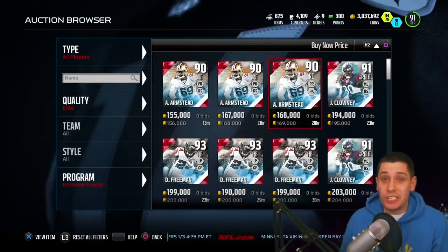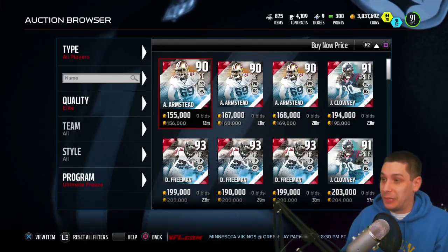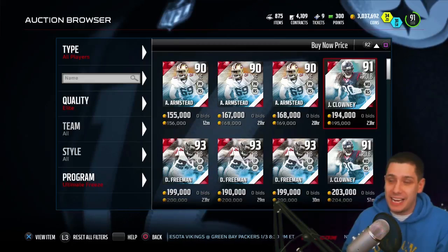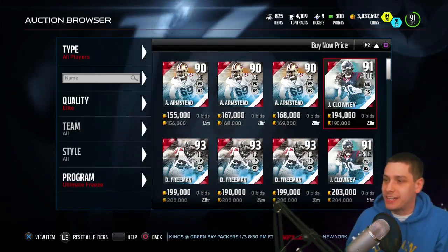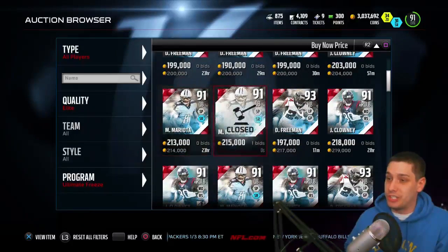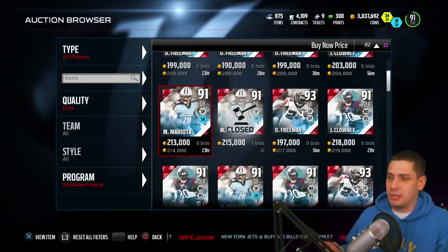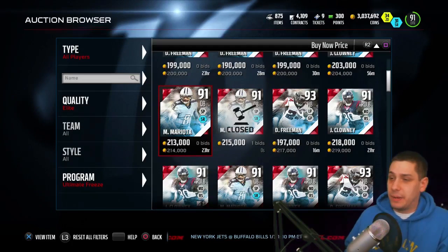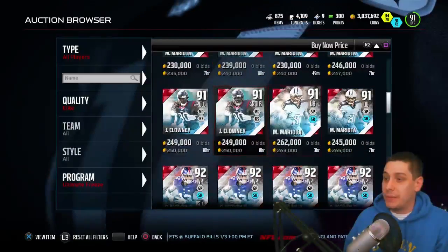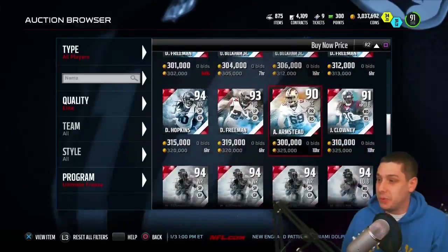Here are the cards we could potentially pull. We've got Eric Armstead — he's a 90 overall, and that's the one we do not want to pull; he's definitely the cheapest of the bunch right now. Then we've got Jadeveon Clowney going for about 190 to 195 thousand. Devonta Freeman going for about exactly 200,000. And then Marcus Mariota going for about 215,000 or so.